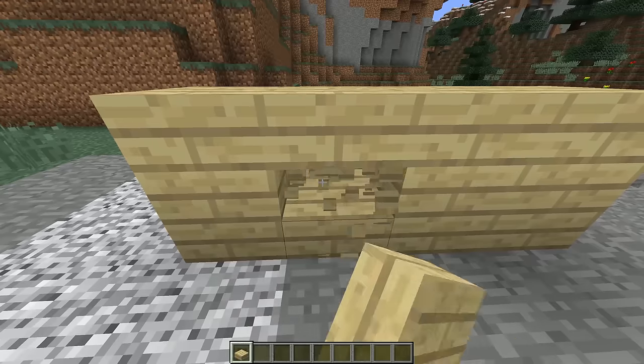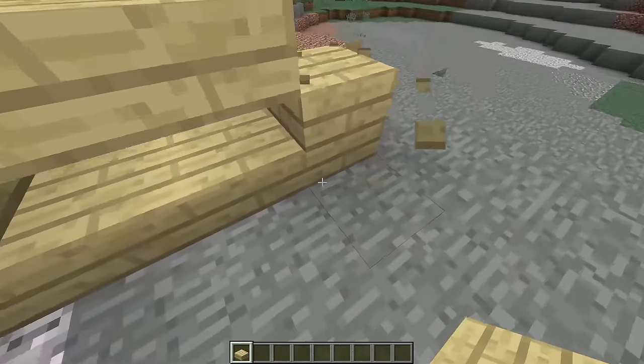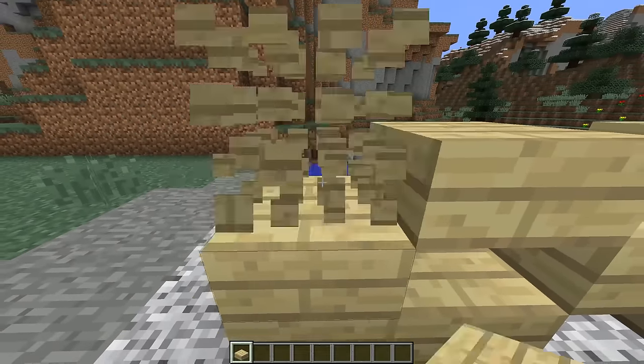Continuing on, we have the Klee Slabs mod, and this is a mod that I've shown before and I really love, because it just fixes such a stupid part of the game — the fact that you can't break individual slabs if you place them together. It's such a simple mod, but it's just so necessary.